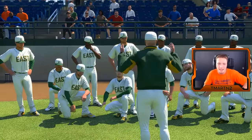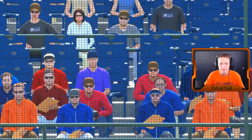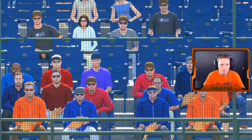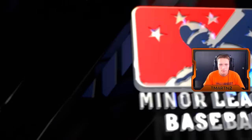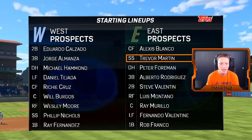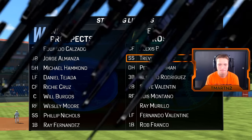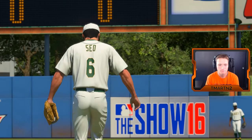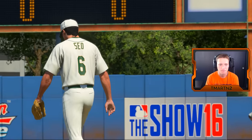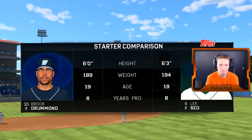I'm ready to play — look at me down there taking a knee right in the center of the team, looking like a stoic gentleman. Here's a look at the visitors' starting lineup. Trevor Martin batting second overall — I'll take it. Get guys on base, exciting top of the lineup, and then aggressiveness out of the middle of the order.